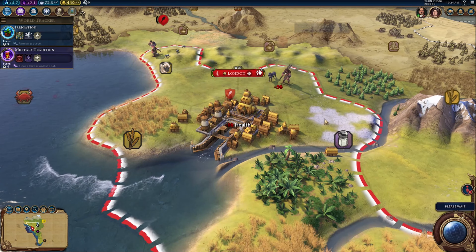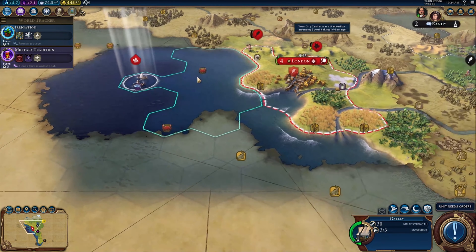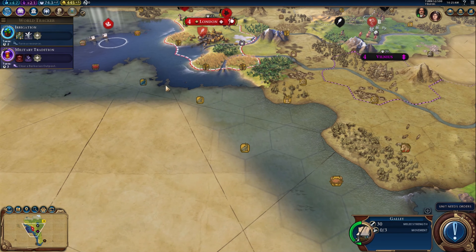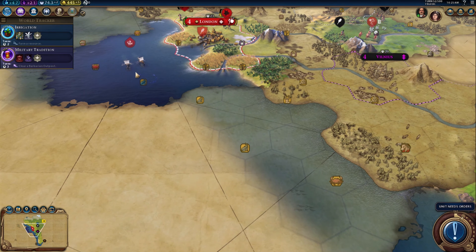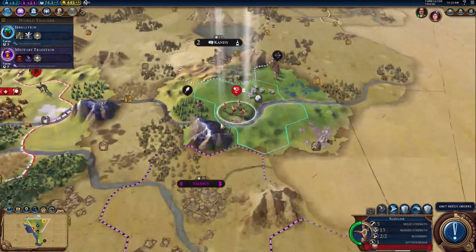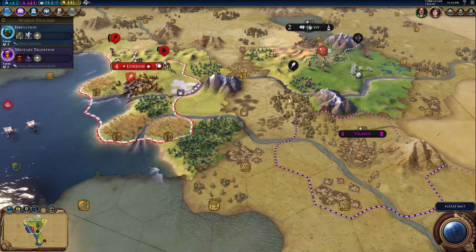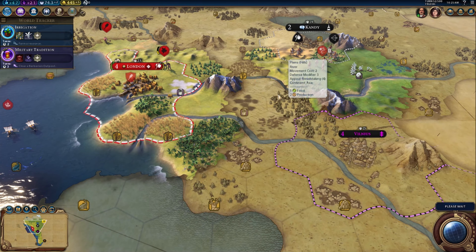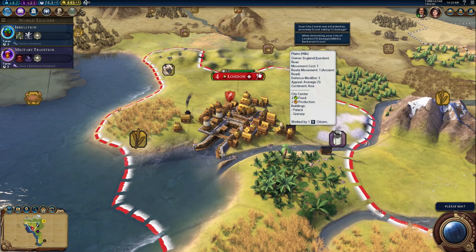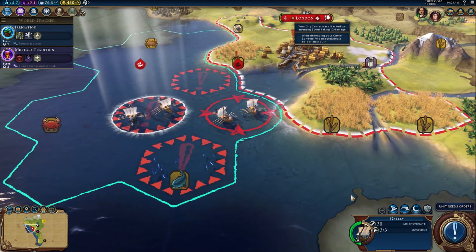I'm not sure what's going on here — that's a bit of a weird one. That was a scout trying to attack my city, which makes little to no sense. I'm going to try to get to my settlers but I can't quite reach them. Maybe these boys can intercept depending on where they go. I'm not sure why they're attacking with a scout — scouts have a very low attack.